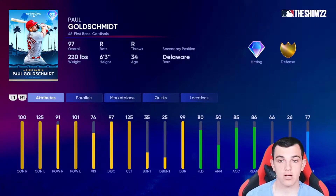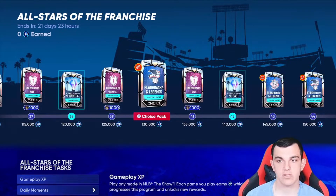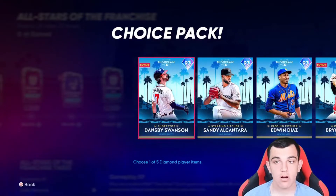Paul Goldschmidt — this is a nice card. Really good against lefties and pretty good against righties with gold defense. My only question is why is his stealing so low? I don't know. And Dansby Swanson — this is a nice card. His swing is gorgeous; he has a really nice swing in this game. He already has diamond defense and good speed. This card I definitely like.